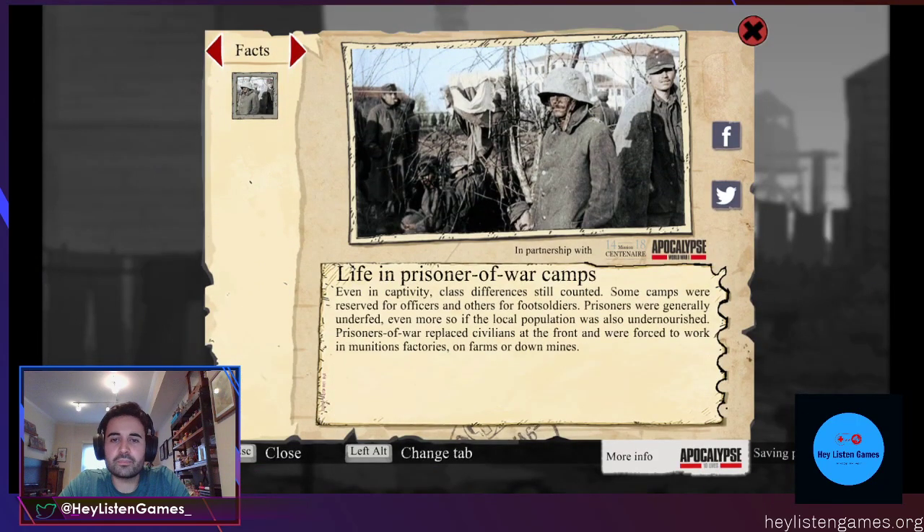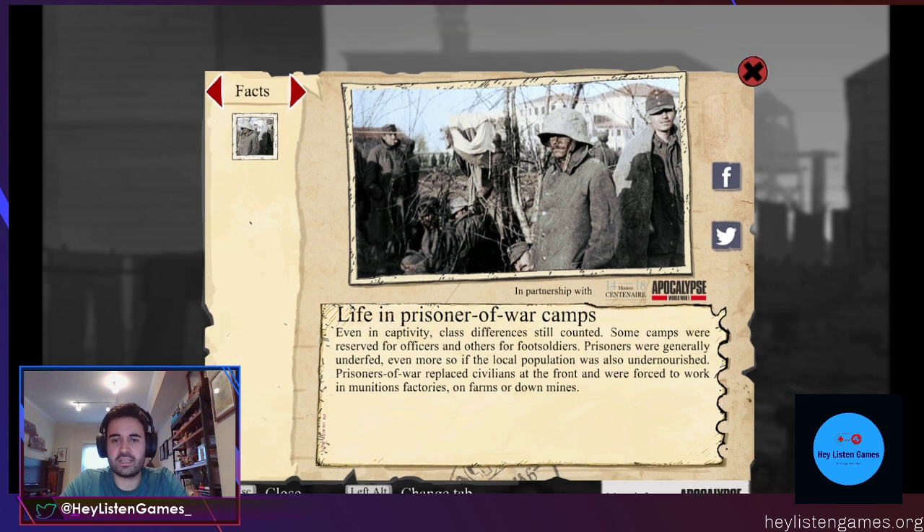Life in prisoner of war camps. Even in captivity, class differences still counted. Some camps were reserved for officers and other for enlisted soldiers. Prisoners were generally underfed, even more so as the local population was also undernourished. Prisoners of war replaced civilians at the front and were forced to work in munitions factories, on farms, or down mines.